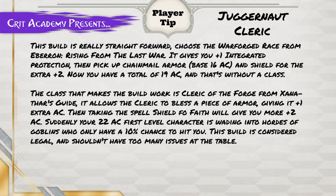The class that makes the build work best is Cleric of the Forge from Xanathar's Guide. It allows the cleric to bless a piece of armor, giving it a +1 extra AC. Then taking the spell Shield of Faith gives you another +2 AC. Suddenly your first-level character is sitting at 22 AC.